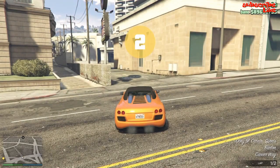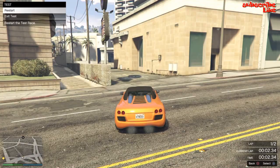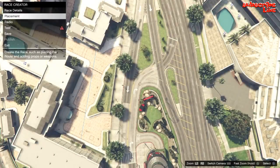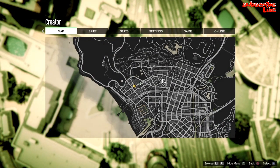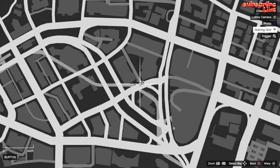You guys can just exit out of this, you don't have to do the whole race. Just hit down and exit test. Now you want to teleport back to Los Santos Customs.